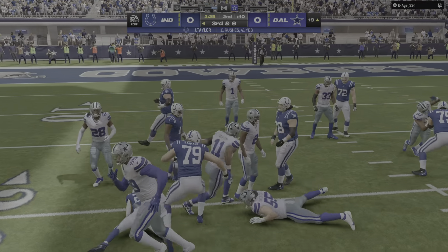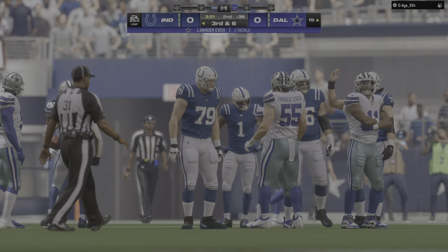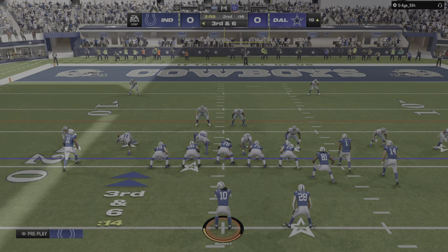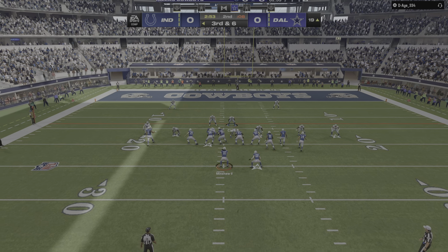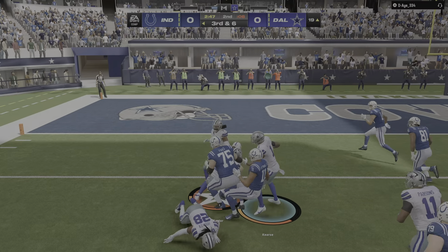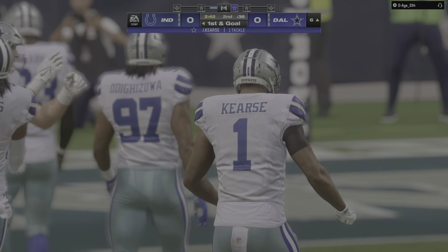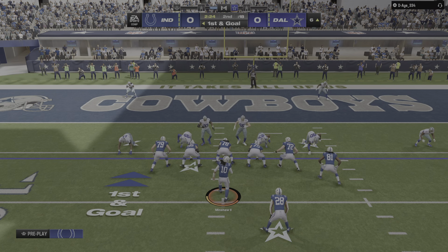Second down, another run with Taylor. He's only going to get a yard from the 20 to the 19. The Colts on third down — just one for three thus far. This will be third and six. They give to Taylor out of the gun and they work this near the five, stopped at the six. I definitely like the play call — you don't expect it on third and six. They had a little courage there to call the run, and they were successful.